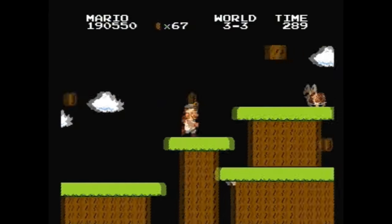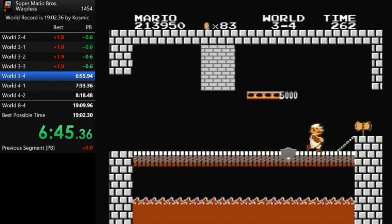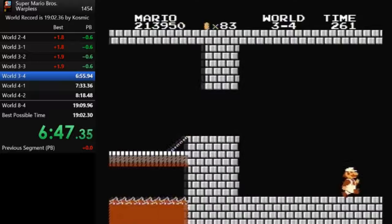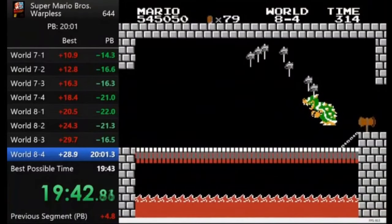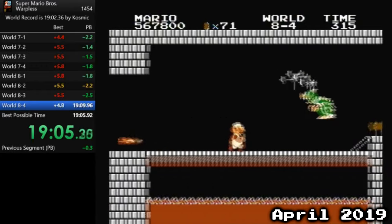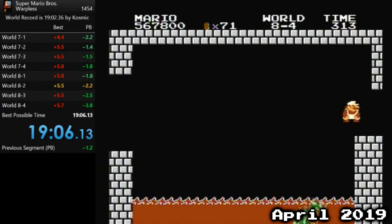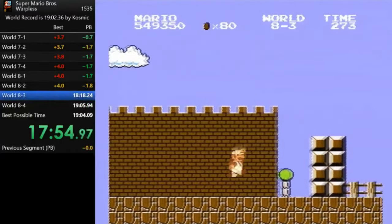Finally, a year and a half after Cosmic's record, another runner was doing attempts to beat it. It was a bit of a surprising source — his Warps personal best was only in 9th place. But he had been grinding Warpless heavily, and was ready to snag the record. This is GTAce. GTAce got his first ever sub-20 Warpless time in April 2018. Over the course of the next year, he would refine his Warpless skills to be nearly on par with the world record. A year after his first sub-20, GTAce got a 19:05, putting him just three and a half seconds behind the record.